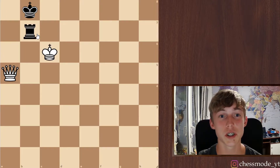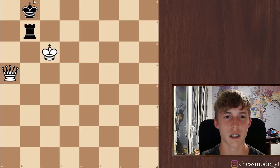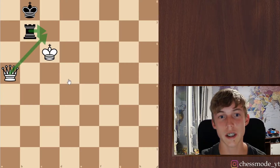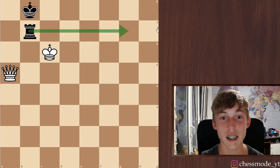Now what is the point of this position? The point is that the rook can't stay close to the king — it just has to move somewhere else. For example, the rook can't go here because we just take it. The rook can't go here because we have mate here. And that means that the rook is gonna have to go somewhere else and then we're gonna get that rook with a couple of checks.